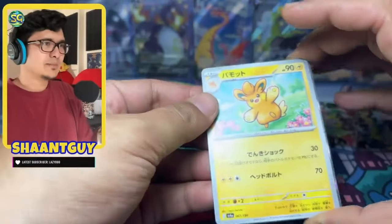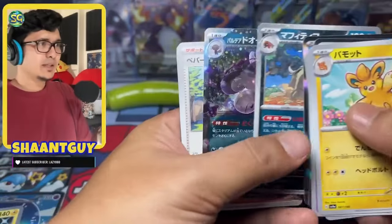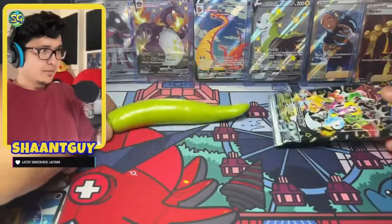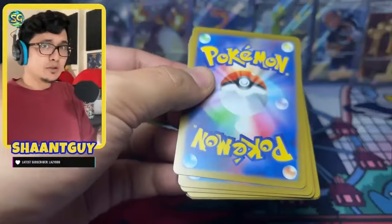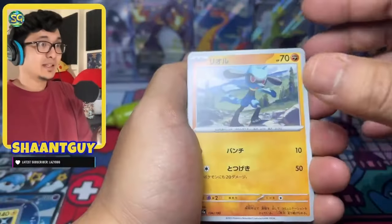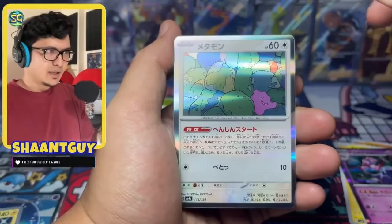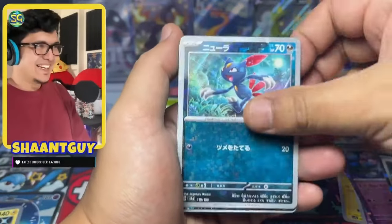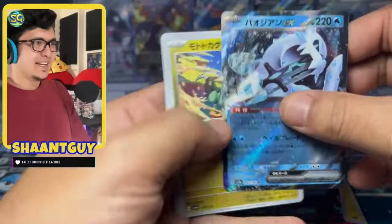No god pack please. Thank you. There shouldn't be another baby shiny in here. And the last pack with the last chili — I want no hits. I am satisfied with this opening. Please. Thank you. And the final card is... not a shiny! Let's go baby, my stomach has been saved.